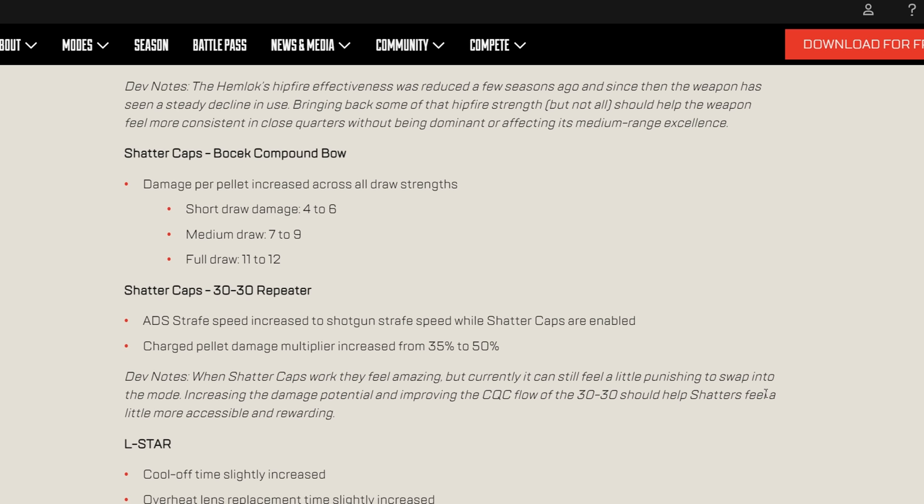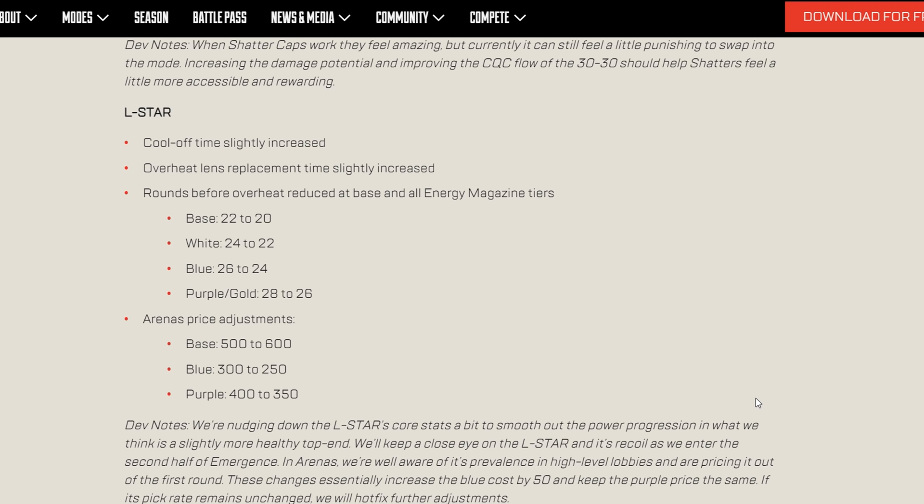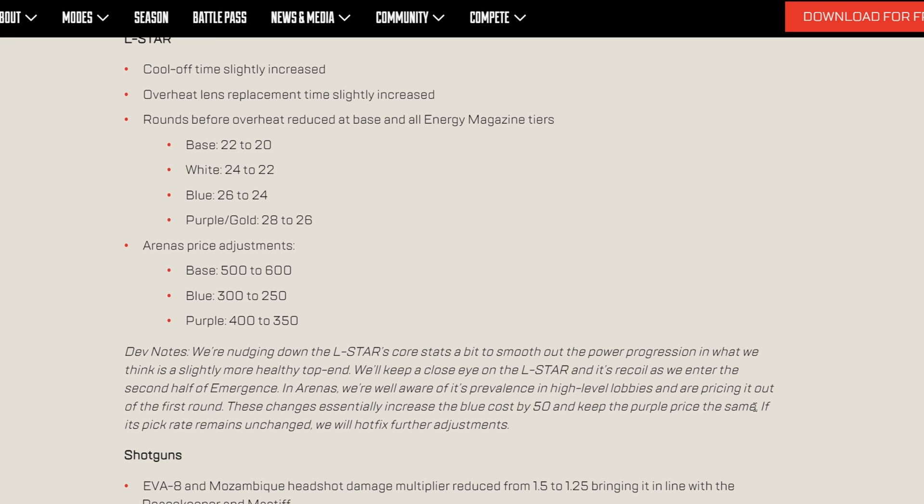The L-STAR is getting nerfed: cooldown time slightly increased, overheat lens replacement time slightly increased, and rounds before overheat reduced — base from 22 to 20, white mag 24 to 22, blue 26 to 24, purple 28 to 26. It's also more expensive at base in Arenas, but upgrade costs have been slightly reduced. They're nudging down core stats to smooth progression.